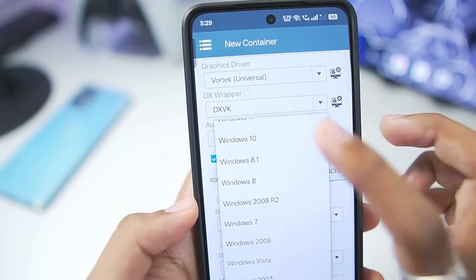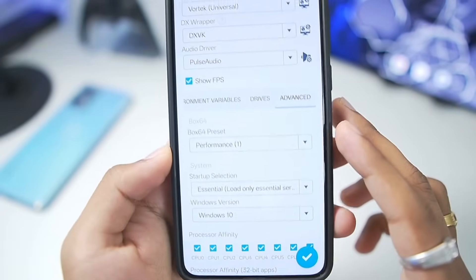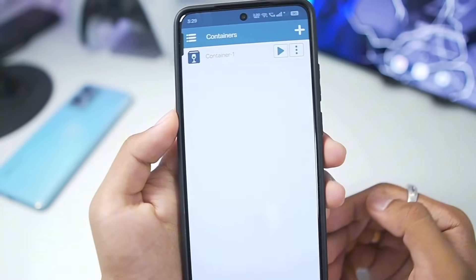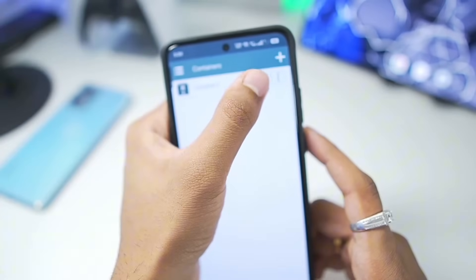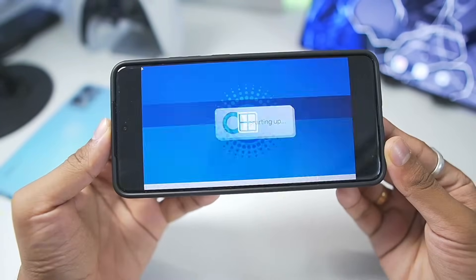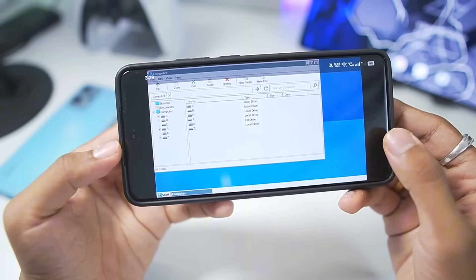For Windows version, we'll set it to Windows 10 because God of War requires it. I'll go to Drive and import the folder where I store my PC games, then tap the tick mark and our container will be successfully created. Tap the play button and here we go — Winlater Official is finally back and has booted up successfully.